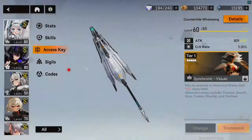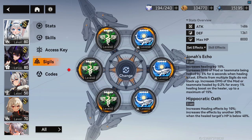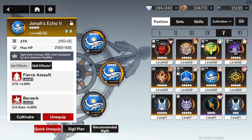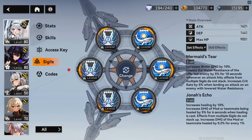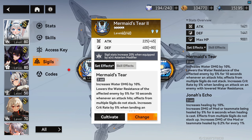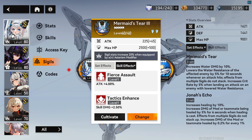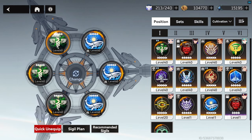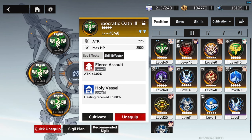You can then cast Skills 1 and 2 to get back your Countertide and Whale Song buffs for better uptime. For sigil slots four, five, and six, you want Jonah's Echo, which increases healing effectiveness and buffs teammates after healing them. These positions give attack, crit rate, crit damage, and healing effectiveness bonuses — all useful stats. For slots one, two, and three, option one I like for DPS Leviathan is Mermaid's, with substats: attack, water damage, skill damage, and damage to elites and bosses.